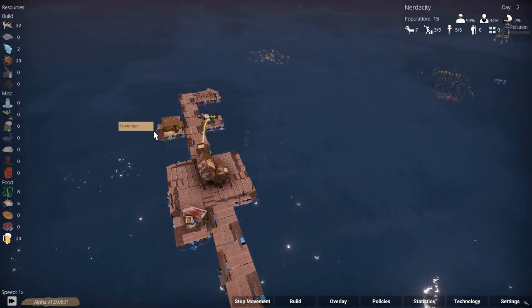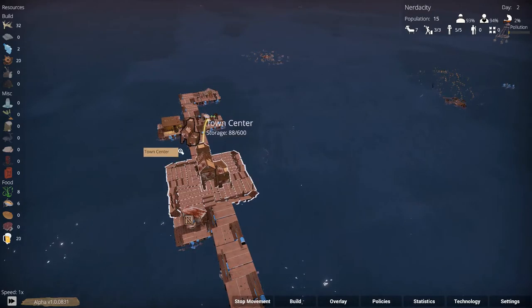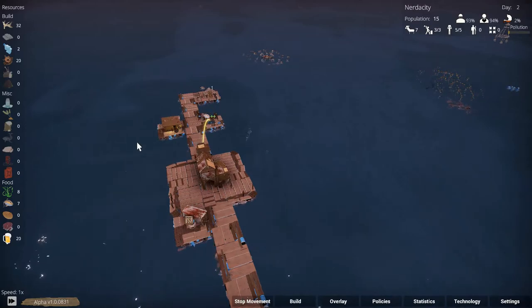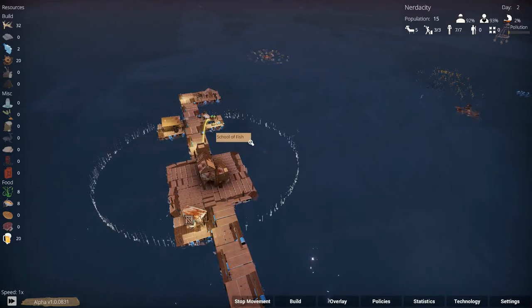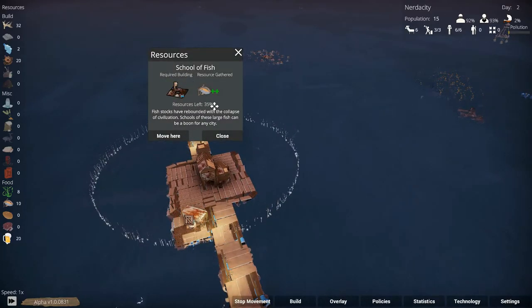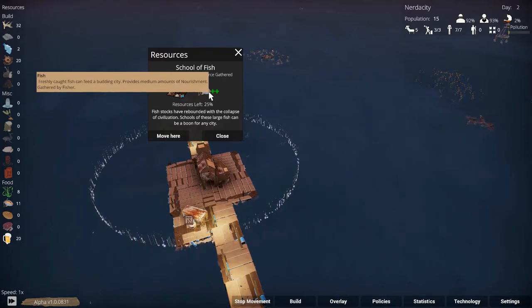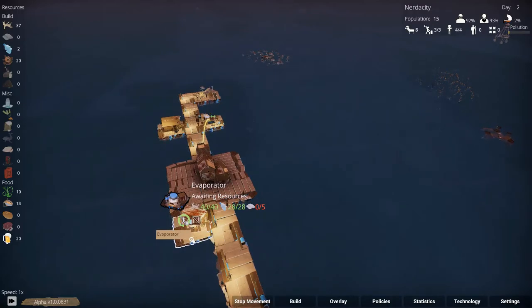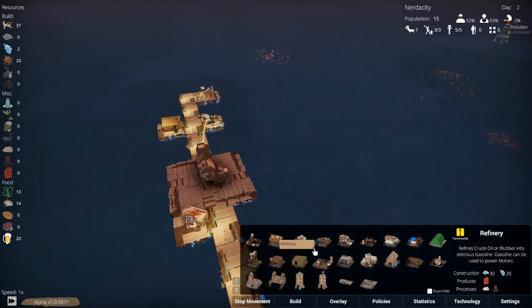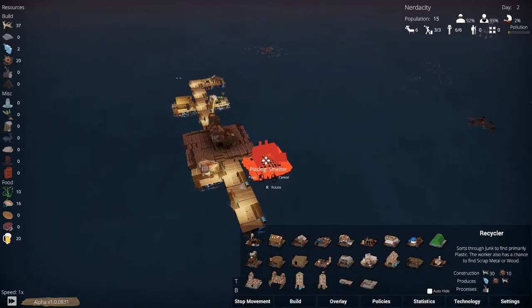Scavenging produces a little bit of resources all the time even when it's not on a patch of something — it still produces some resources. The school of fish has 35% resources left. Fish can feed a budding city and provides medium amounts of nourishment, gathered by a fisher. Our storage is fine but we'll need to build another storage soon. Our evaporator still hasn't been built because we're missing the metal — hopefully we'll get some from the trash pile. We can build a smelter but we don't have enough junk for it yet.